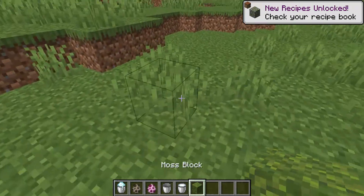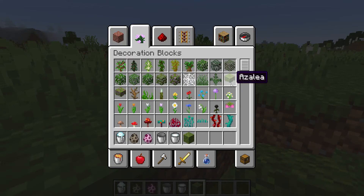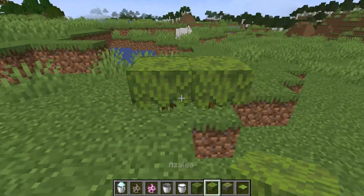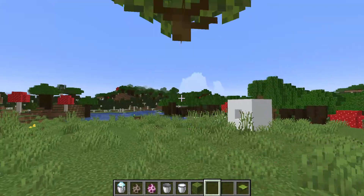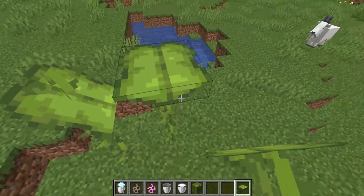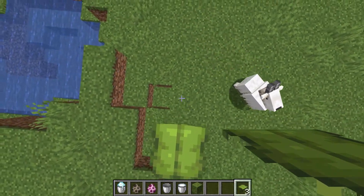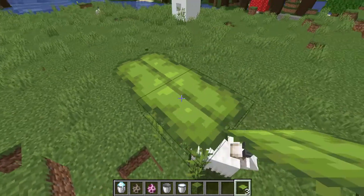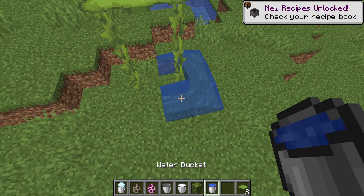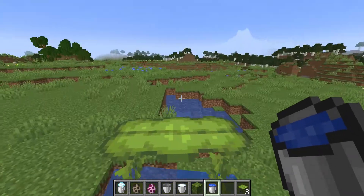Moss blocks are now in the game! These blocks would be amazingly useful for stuff like — say you were making a golf course or something, you could use them really well for that. You could also use them for traps — like a slow drop trap. Say you put a water canal — I'm going to assume water can flow through... Yeah, okay it can! You could make water flow towards, I don't know, a pit of lava maybe.